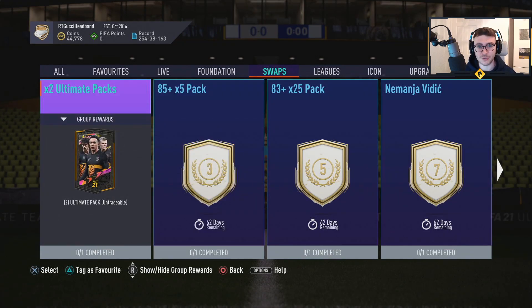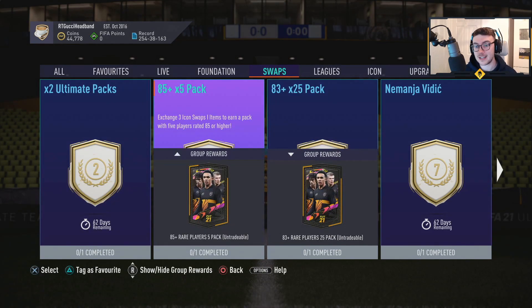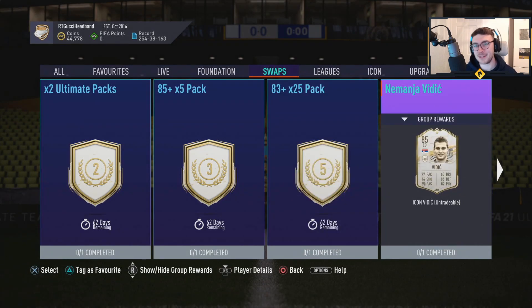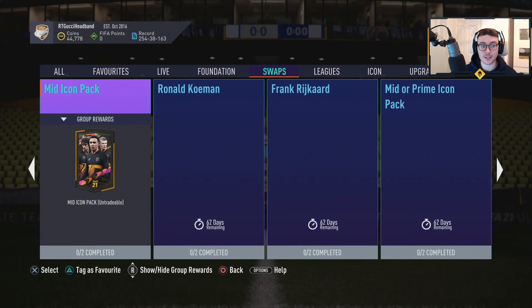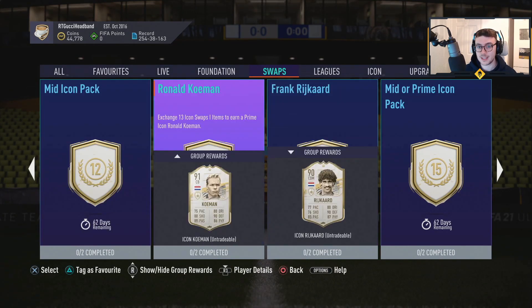Three tokens for the 85 times five, 25 83-plus players pack — that's a pretty good one. So you could get two of these by the time team of the year rolls around pretty easily. Vidic for seven — I don't think it's bad, but I honestly don't think it's necessarily worth splurging your coins on. A base icon pack is eight, so up to 11 you can get Suka within the next 20 days. But you can't get a mid icon pack, you can't get Coleman, you can't get Riquelme.